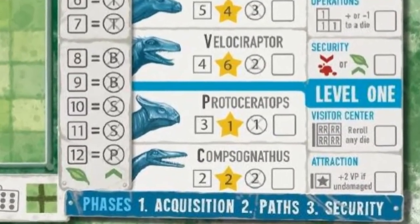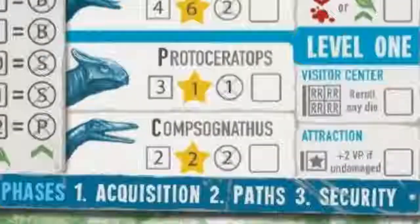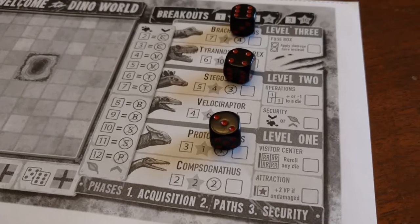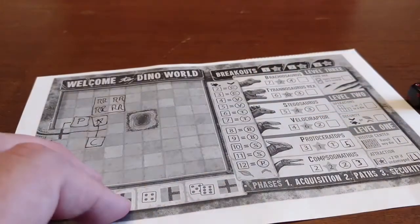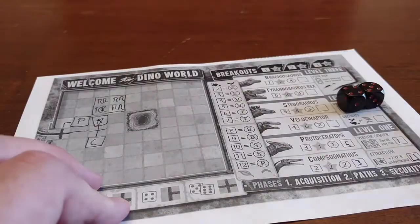Turns are broken down into phases. Acquisition phase: roll dice equal to the highest park level in the game. Each park starts at level one. Once a player has accessed all options in a level, they open up the next level of attractions to all players and another die is added to the pool.